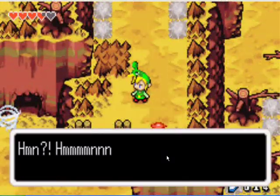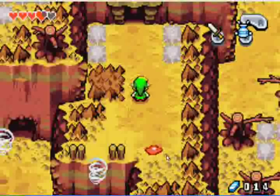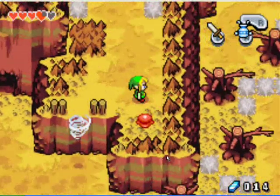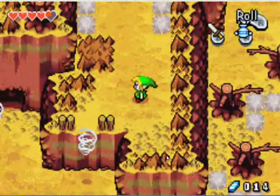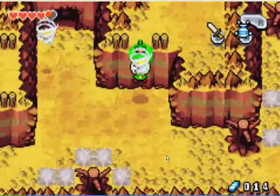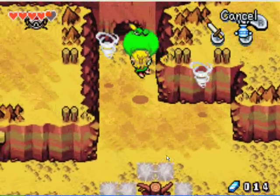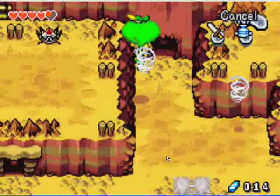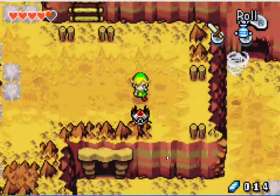Ezlo is going to talk to you about those whirlwinds — he says if you jump into one you'll be able to fly with him. Jump into the vortex and you'll use Ezlo like a little parachute. Head over to the other vortex and then go to the higher-up ledge.